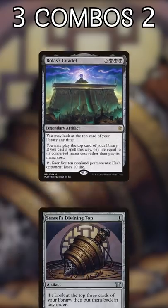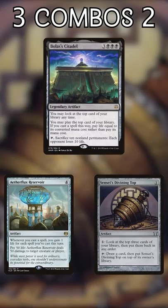Number two: Bolas's Citadel, Sensei's Divining Top, and Aetherflux Reservoir. Top draws a card and puts itself on top of the deck, where Citadel can cast it for one life. With Aetherflux, they profit enough life to kill everyone else at the table. If all three are in play, the best time to interact is when they activate Top to draw a card.